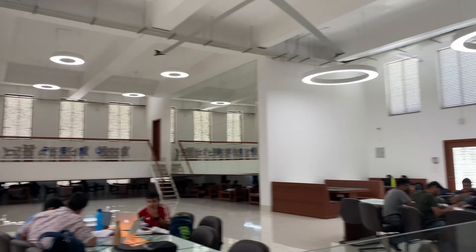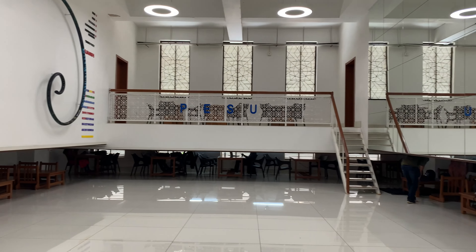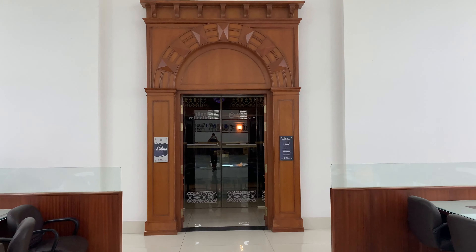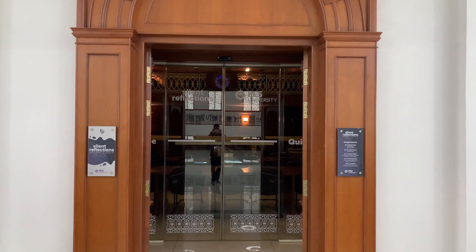So you can see the restaurant areas. There is a waiting room and here is the eating room. Here is the eating room and the entrance.